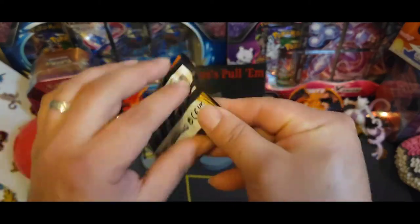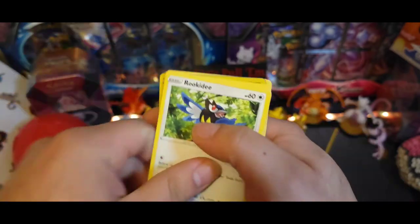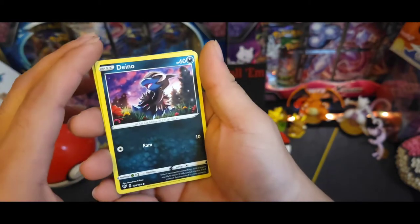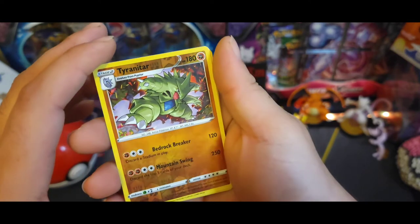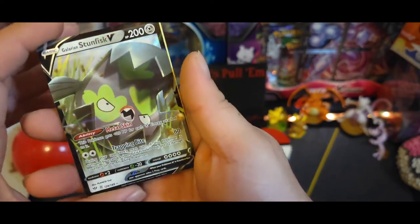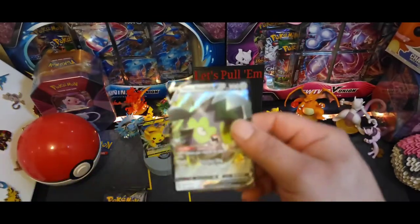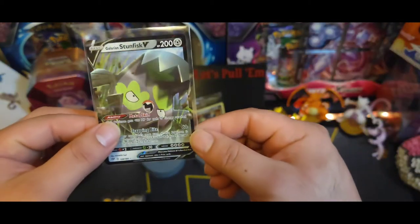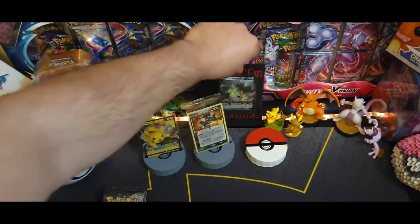Darkness Ablaze next - there's the code. Got Rookidee, Galarian Mr. Mime, electric little dino looking at the stars, Passimian - get him some coconuts, awesome art - Tyranitar reverse, and Galarian Stun Fist V, there we go. Two for two, nice. Energy legend, corpus squire - I know that's not really a chase card for anybody but hey, that's a V card.